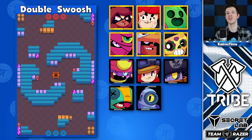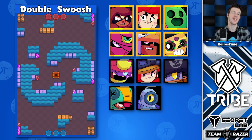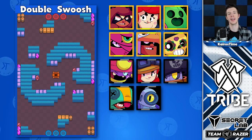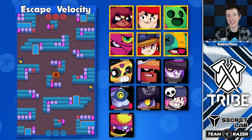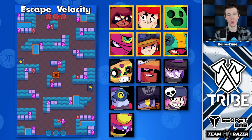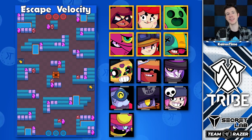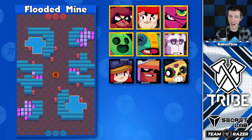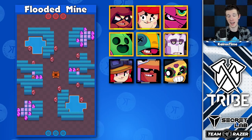Double Swoosh has a typical Gem Grab meta, though Poco does have some viability as a Gem Carrier because he has such a wide attack that is great for checking bushes. Escape Velocity has a very wide meta with lots of solid options — throwers, controllers, assassins, and spawners are all great options here. Flooded Map is a fun map where Frank is actually uniquely a competitive option, typically hiding in the bush and waiting for the right moment to use his super.